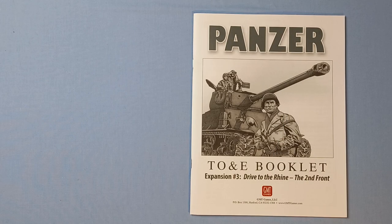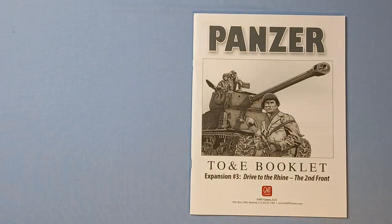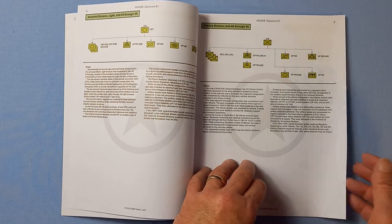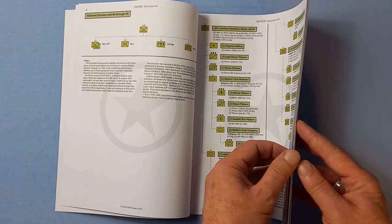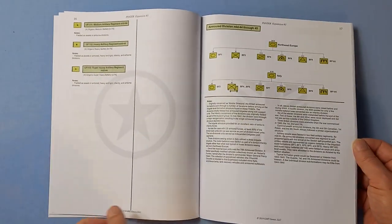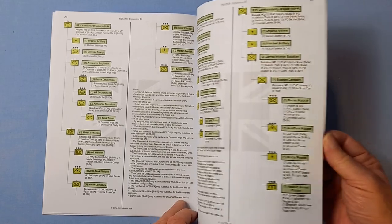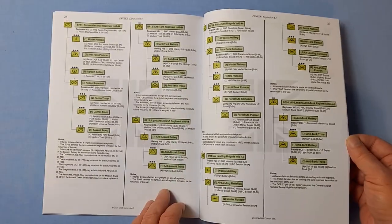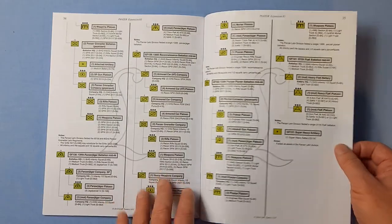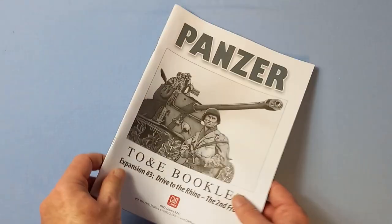The TOE booklet is 36 pages long and, as always, contains an absolute wealth of information that you can sit and peruse to your heart's content — covering both Allied and German formations. A lot of research has clearly gone into these TOE books.